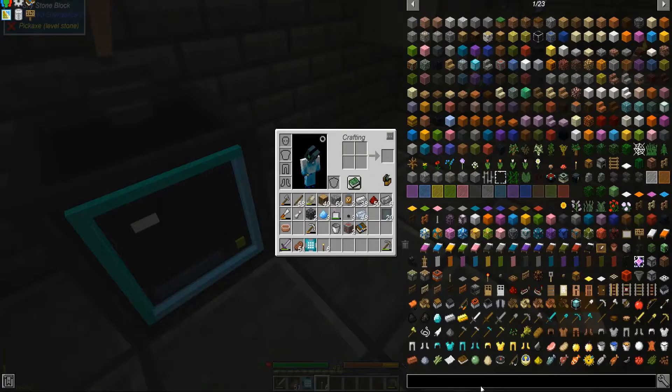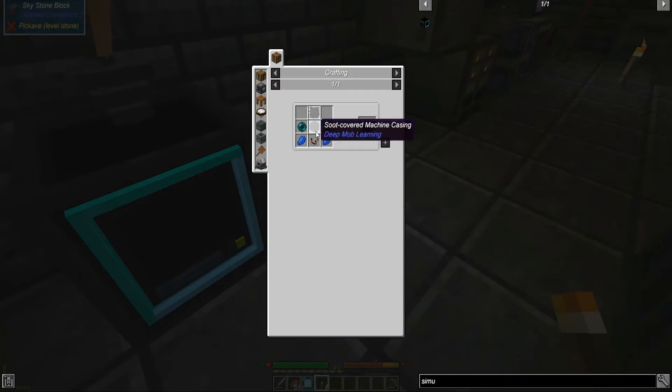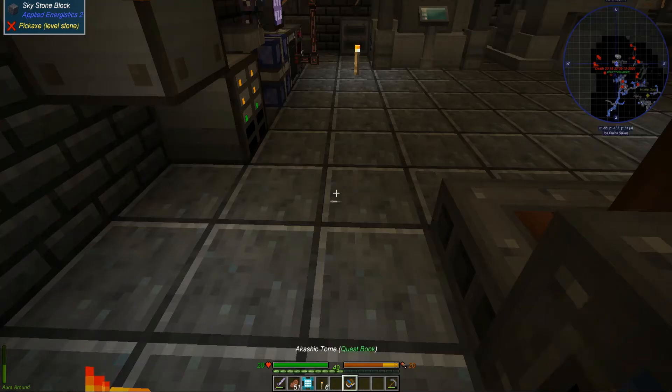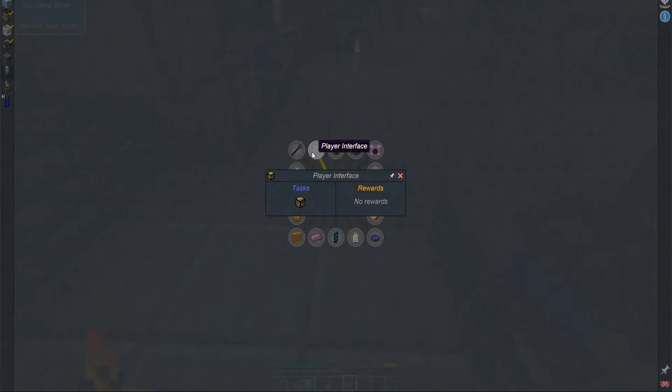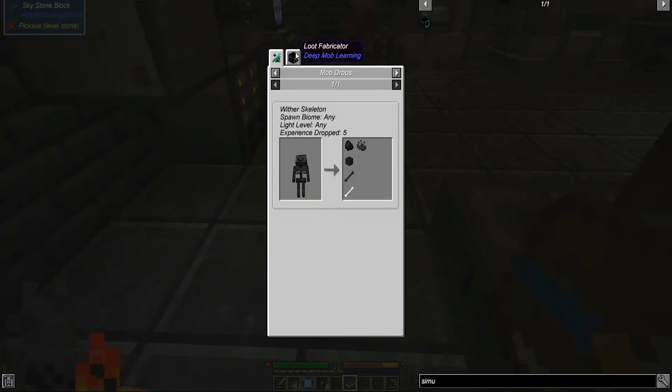You made a simulation chamber? Yeah. Which isn't the worst to make. I could make a Loot Fabricator right now, but Connor says no. Why? I don't know, ask yourself. I never said do it on camera. Oh, I can do it now? Yeah. Because you need it to make... I don't know. What do we need the Loot Fabricator for? Let's actually get things out of it. Oh yeah, the Wither Skeleton farm thing.